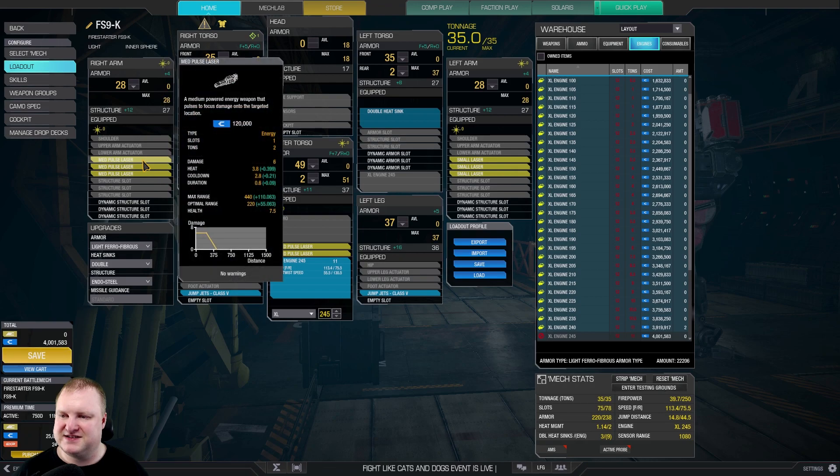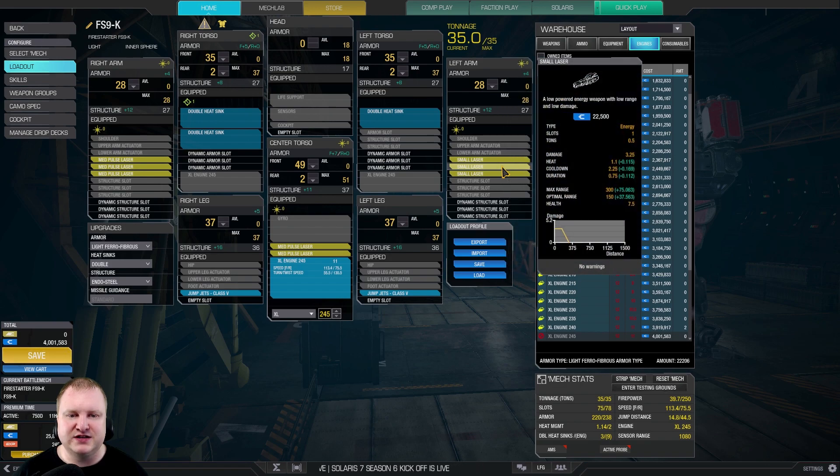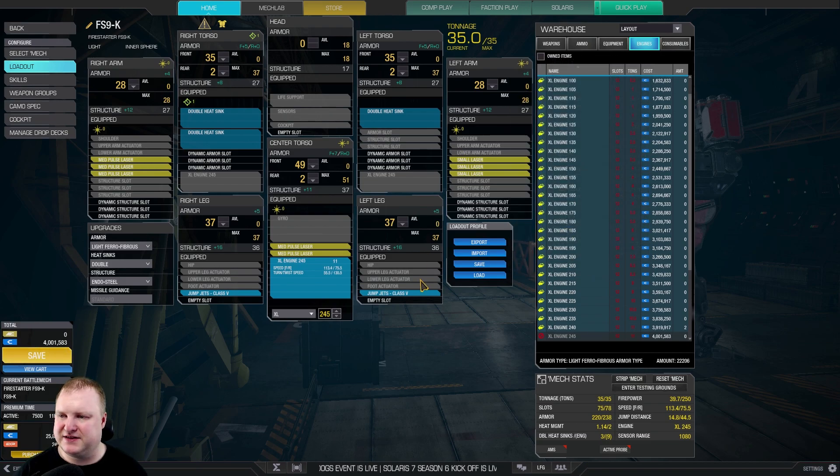With this build, our medium pulse lasers will reach 275 meters optimal range and a maximum range of 550 meters. That's significant because it means we have basically normal medium laser range with the medium pulses. The small lasers will reach 187 meters optimal and 375 meters max range. So we've increased the area where we can do alpha strikes properly to about 300-ish meters — basically 270 and below is where you can safely alpha, and the best damage is at 187 and below.